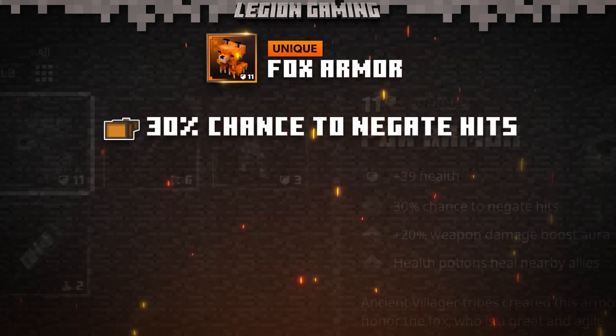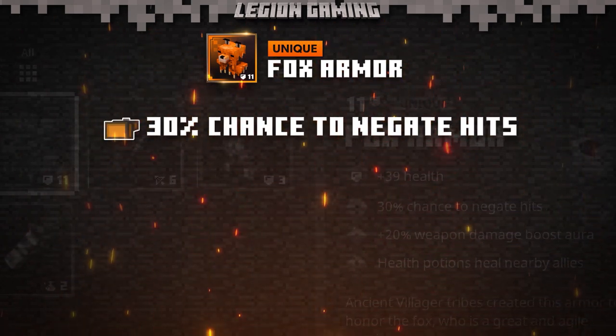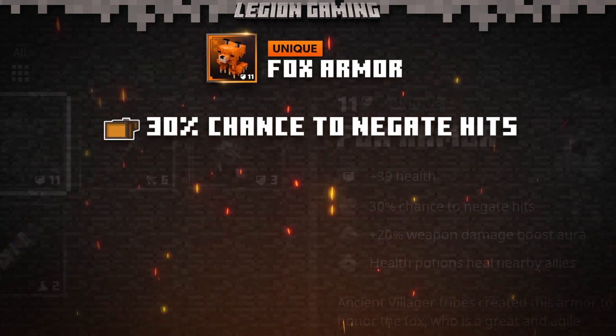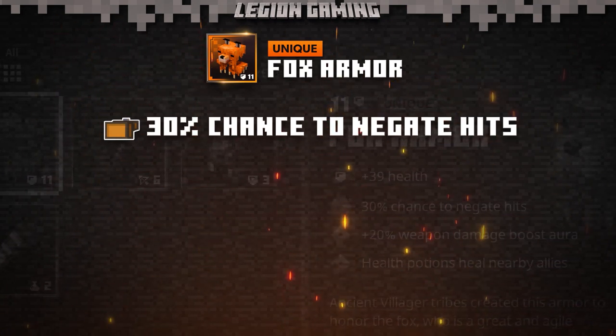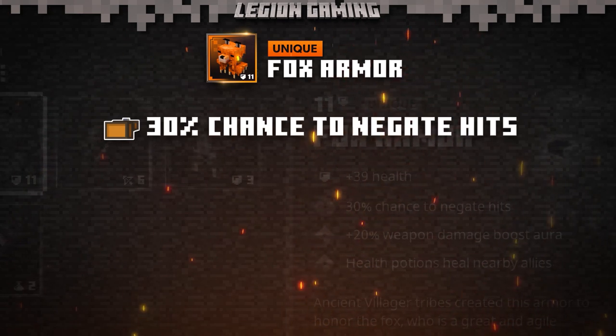The first is a 30% chance to negate hits. This means that whenever you're hit by an enemy attack, there's a 30% chance it won't do anything. This is a great passive if you like fighting with melee weapons, as there's a decent chance you won't take damage when attacked.